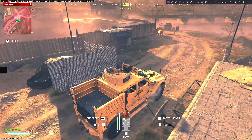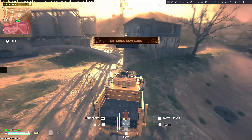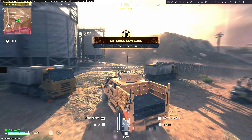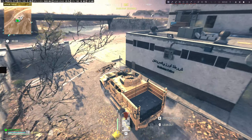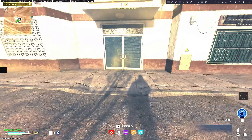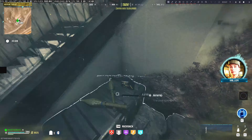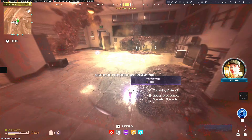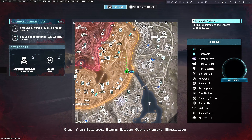Now this is the part where you drive outside the actual zone. You're going to come up to this — I think it's a hospital or some type of holding cell jail. There's going to be an ammo crate inside. Go ahead and restock your decoys, because you're going to need those throughout the next couple of matches.